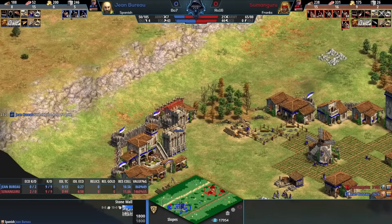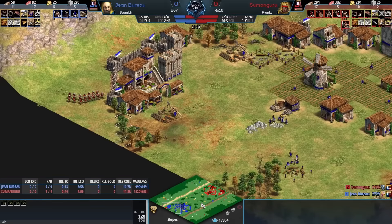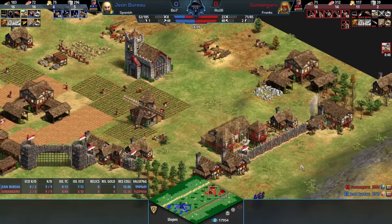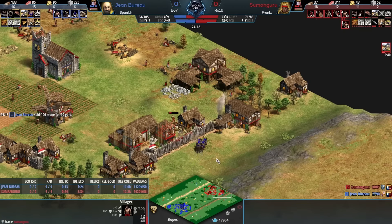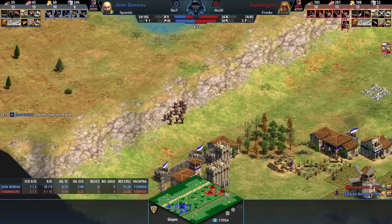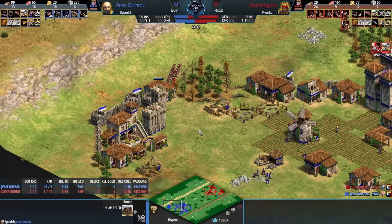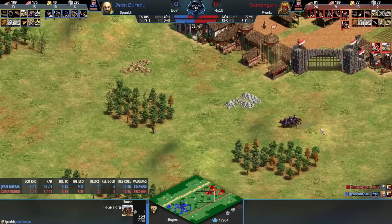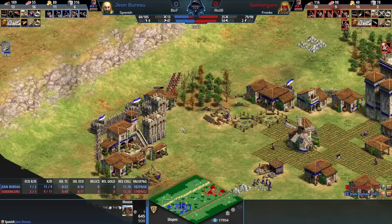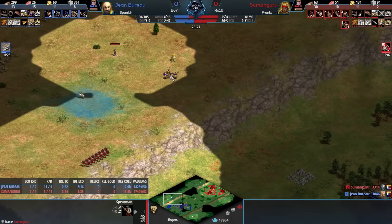The approach right now could not be more different for both players - we've got an expensive but strong unique unit being the choice of Jean Bureau. And then Sumanguru - crossbow will not look good for him if this game goes late, but he's got all this eco behind it. Three TC spamming villes, so he needs to take good enough fights because if he has bad engagements, he's going to have no map control, and that could be really dangerous against the Spanish. Look at the foresight from Sumanguru - already double layering those walls with houses because obviously Conquistadors are super mobile, so you can sweep around and deny someone trying to slip a TC or castle too far out.